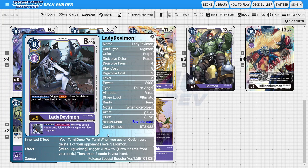The last ultimate of the deck is two copies of Lady Devimon. Lady Devimon is a fantastic ultimate because she has this great when-digivolving ability where we draw two cards and discard two cards — plus the digivolution bonus, so it's almost like drawing three and discarding two. She's great for consistency and setting up trash. She also has a powerful inheritable ability: during your turn, once per turn, when you use an option card, you get to delete one of your opponent's level three Digimon.